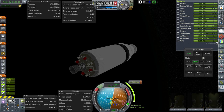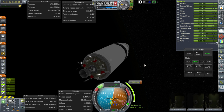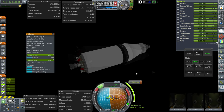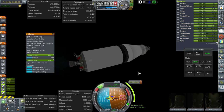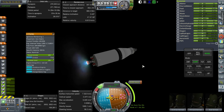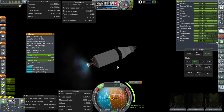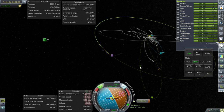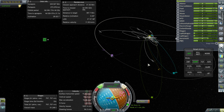Approaching the node, RCS on — and yes, they're firing this time. Much better. Ignition. Unfortunately, the free return thing requires the burn to be correct to the second and to the hundredth of a meter per second, so we're probably going to be a little bit off. Our orbit is extending very quickly.